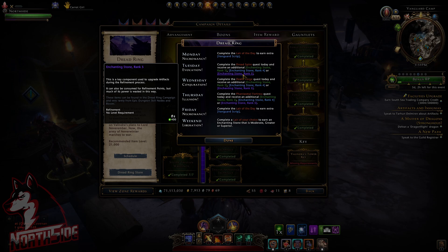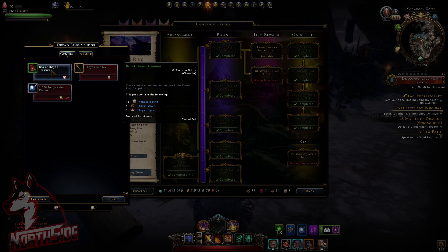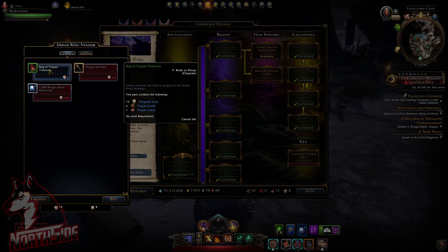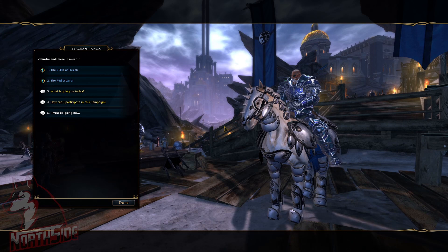Throughout the week, Friday is also just a complete layer of the day to earn Vanguard Scripts. And Weakened Liberation, which we are doing now: complete a layer of your choice to earn an Enchanting Stone that is moderate, greater, or superior. When we go to the Dreadring vendor, we can see that we can get Bag of Titan Treasures, and a Titan Lair Key costs ten Vanguard Scripts. You can use Genie's Gift to get this Bag of Titan Treasures, which provides 50 Vanguard Scripts, one Titan Scroll, and one Titan Cipher. So then we can basically go to Sergeant Knox and take the free ride.